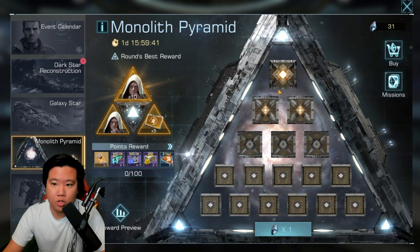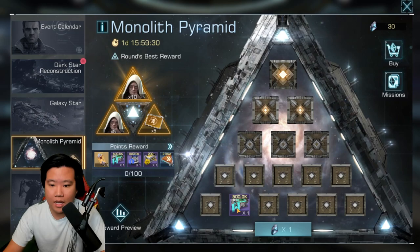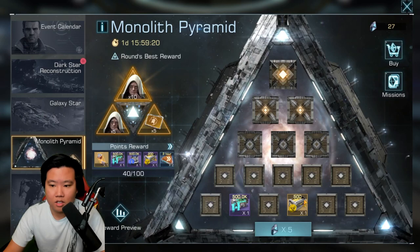So we have 31 now. Alright, so clicking this unlocks 1 — it's chance-based. Now I have to use 3 just to open that up? That cost 3 just to open that up? Wow.